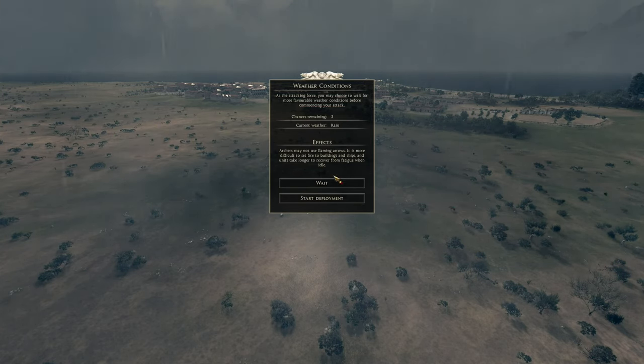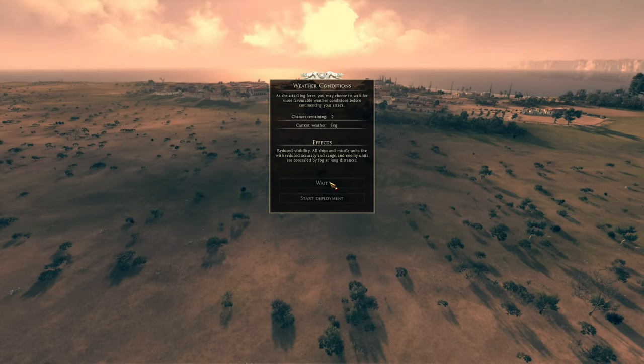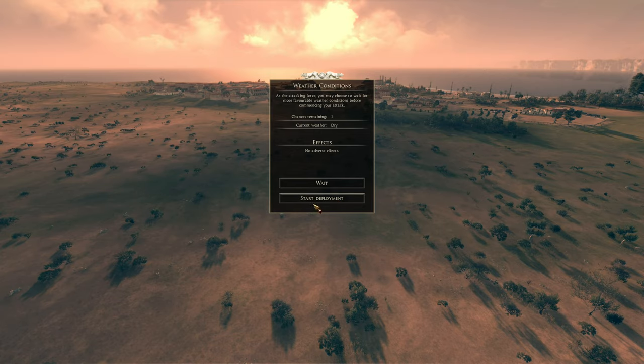I'm thinking that because in the previous episode he said that wet ground kind of sapped stamina from your troops, I want much better weather. That's foggy — visibility is going to be quite low. Dry — much better. Better for my men, better for me, so I can actually see what I'm doing.